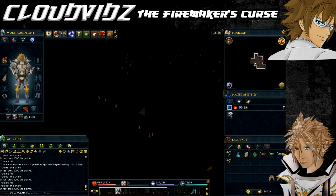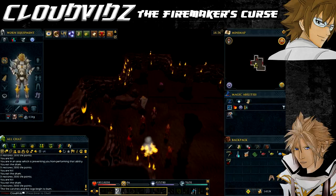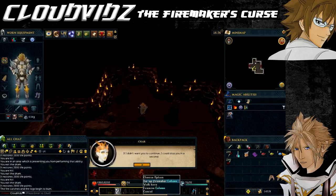After lighting the fire, take the fifth journal. The person possessed this time is Emmet. Again, if you decide on the wrong person, Twig will be killed.